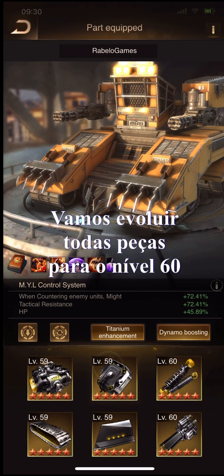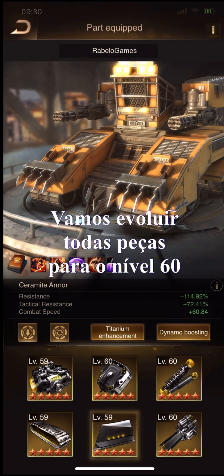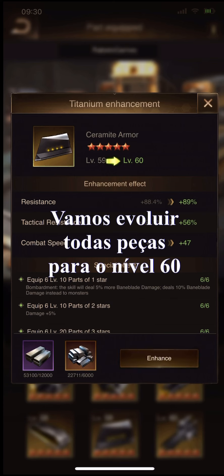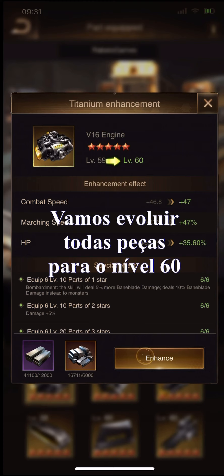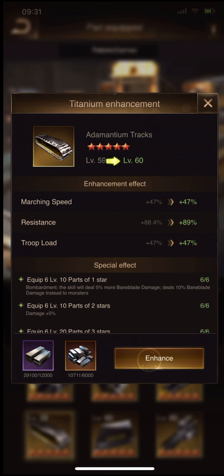To upgrade to level 60, you need 6,000 invested titanium alloy and 12,000 titanium alloy. Now enhancing the two remaining parts, and finally the last part.